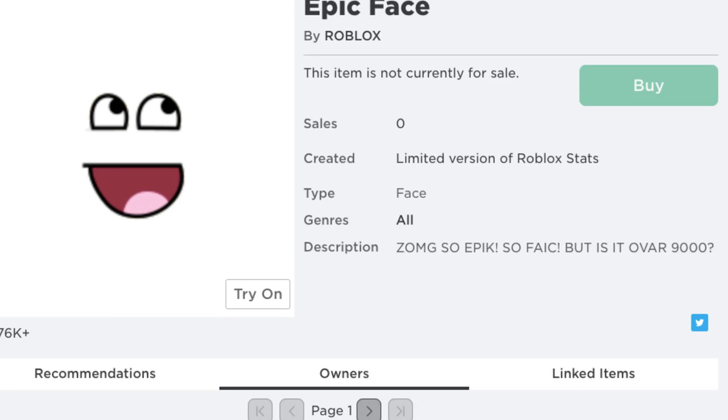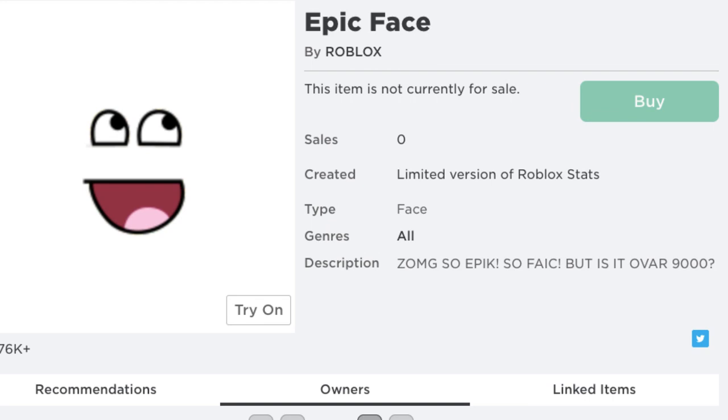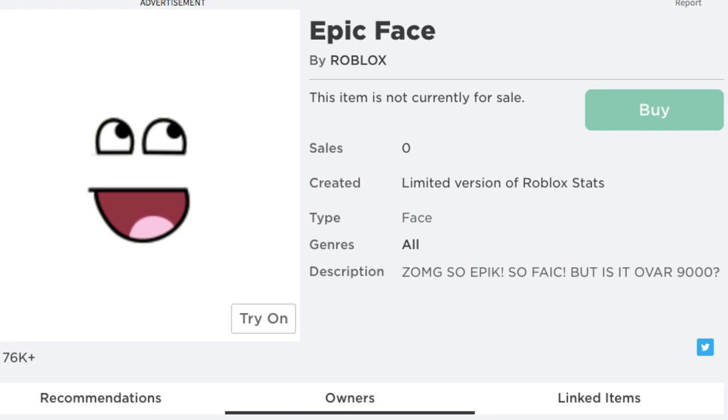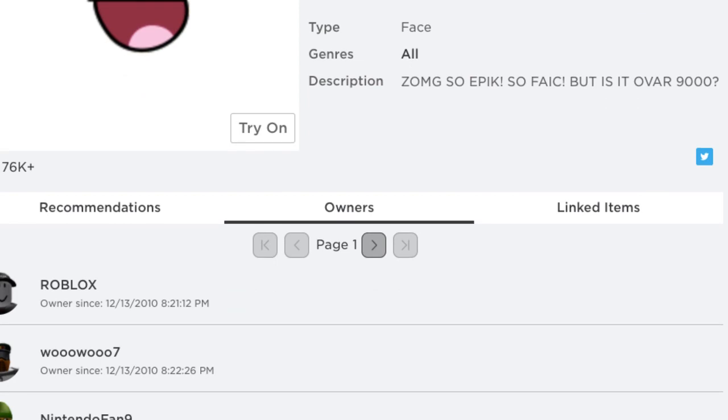Hey guys, Peter420 here. I'm back with another video today to be updating you guys on all the new Roblox UGC news, including an epic face copy. Before getting into the video, please don't forget to join my Discord — link will be in the description below. We have a UGC channel for any good UGC items that look like they might be going off sale soon, because if those UGC items go off sale and they don't have a lot of owners, they can be pretty rare. You guys can own some pretty cool clones and replicas of Roblox items, for example, Biggest Head.